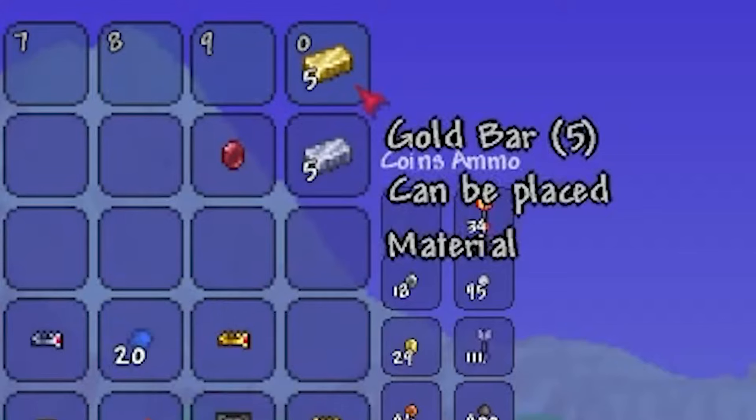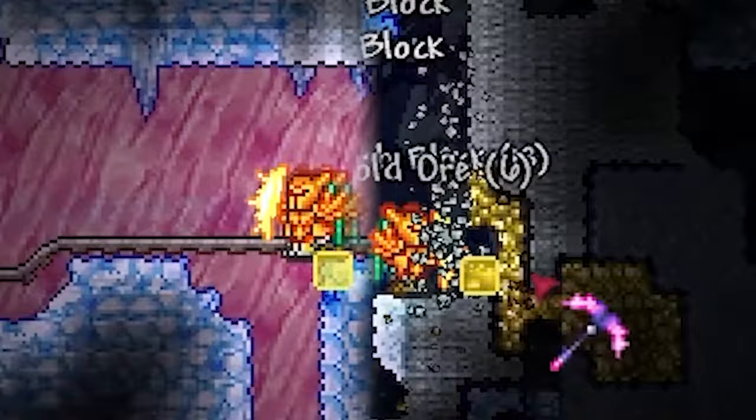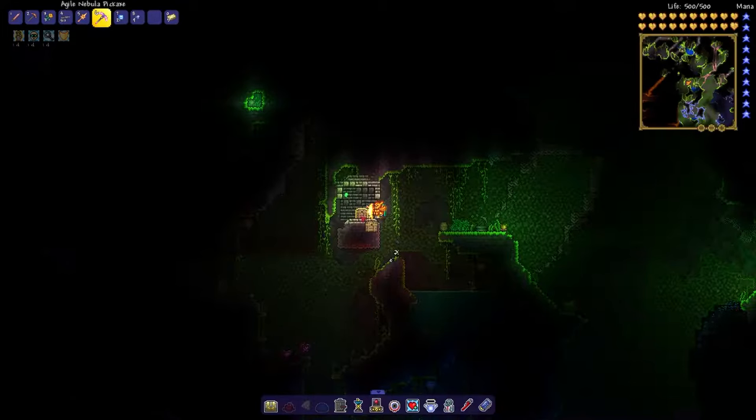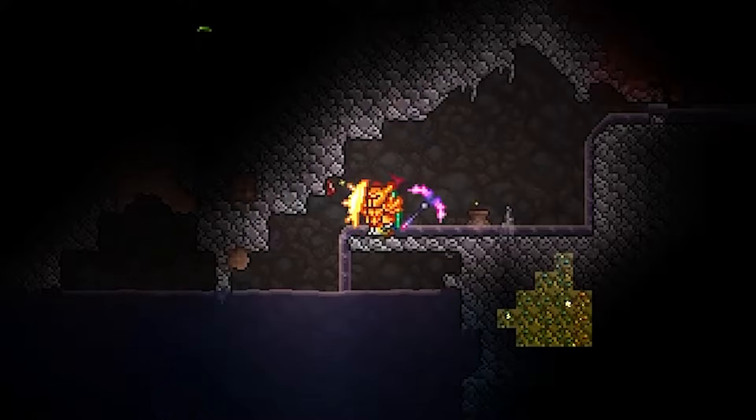Gold crowns and platinum crowns can be crafted using either 5 gold bars or 5 platinum bars depending on which one you are crafting, plus 1 ruby. You can find gold and platinum underground either in ore form or in bar form from chests. You can turn ore into bars by crafting them next to a furnace.